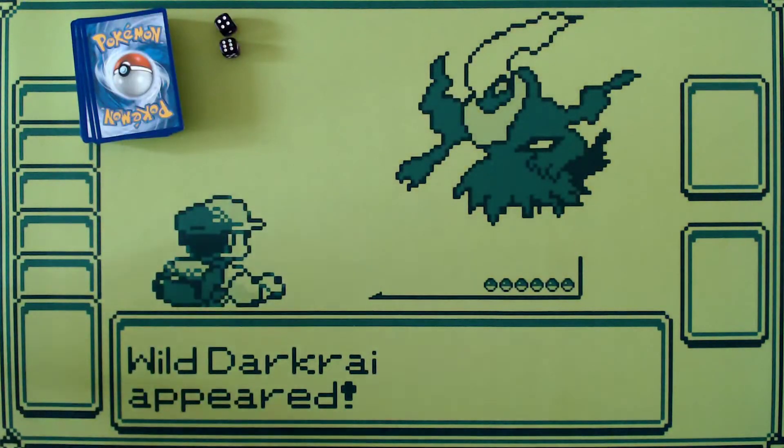The next thing you're going to need is a coin — something to flip heads or tails with. It doesn't have to be a Pokemon coin. You can use any coin as long as it has a very distinctive heads and tails side.